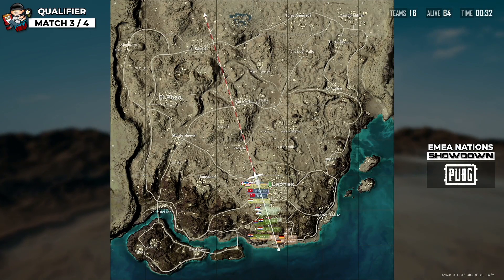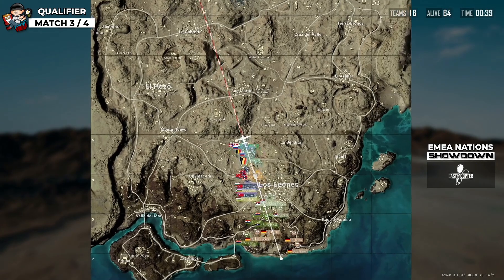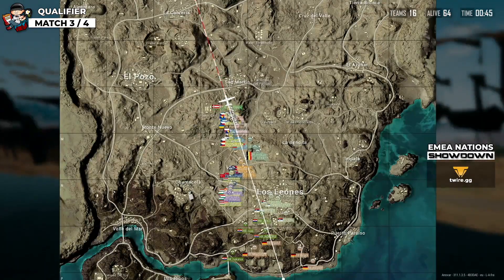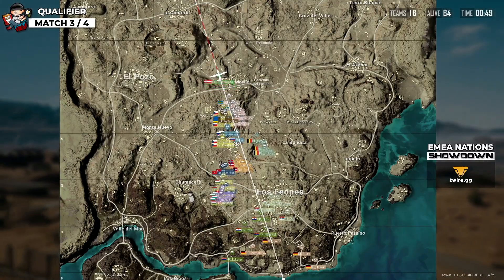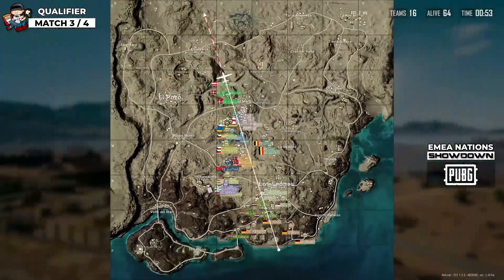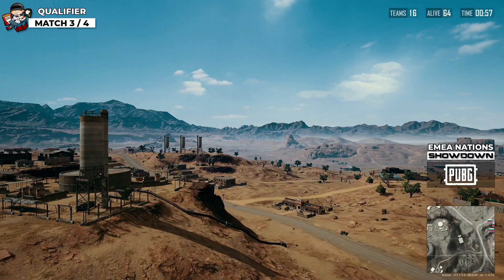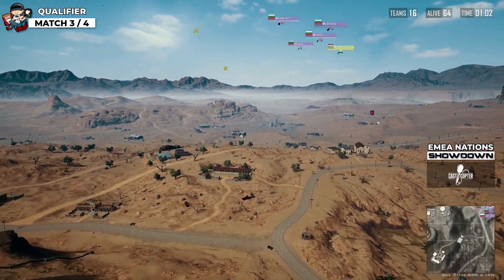The teams are dropping down towards La Coprera, so not completely all the way to Alcantara. We can see Germany taking the southern places, and also Serbia jumping from the plane. Croatia is around the Los Leones area. Multiple teams are heading towards Sumachera — Turkey looks to be playing the area between Sumachera and Peccato. Norway is actually heading towards Peccato, Belgium going for the Minas General area.